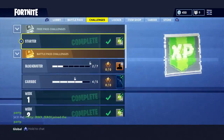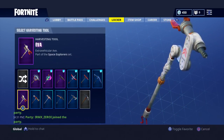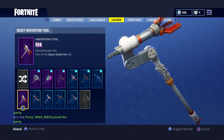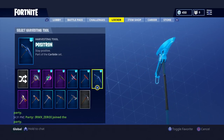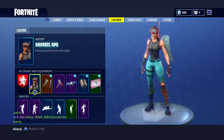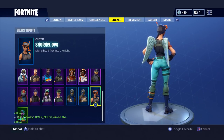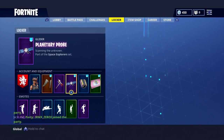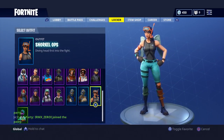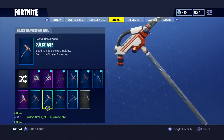For the harvesting tool, I use the Eva. This pickaxe is from the Season 2 battle pass, the John Wick one. You can also use the one from Season 3 for leveling up — I suggest this one because it matches her pants. It's not the exact same color but it's quite close. Or you can use the Trusty No. 2 because it matches what she's wearing on top. Those are the pickaxes I recommend.